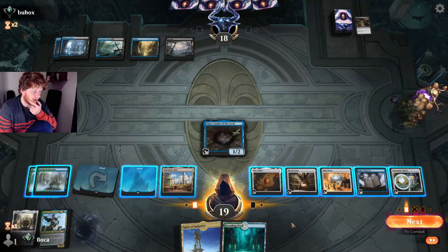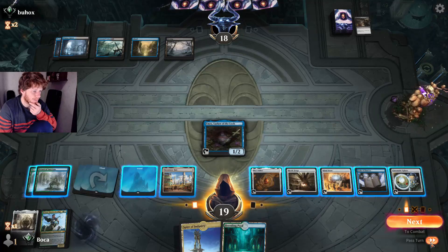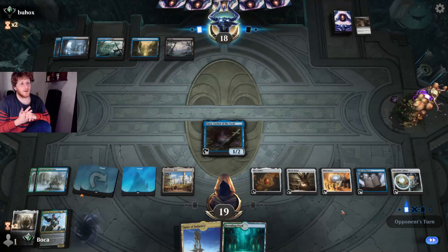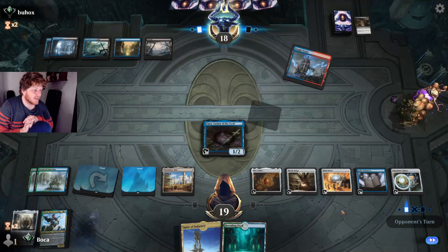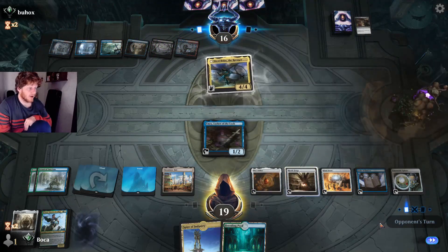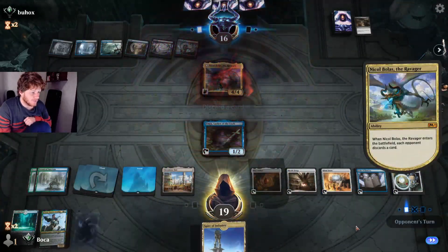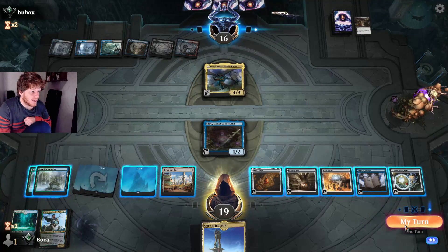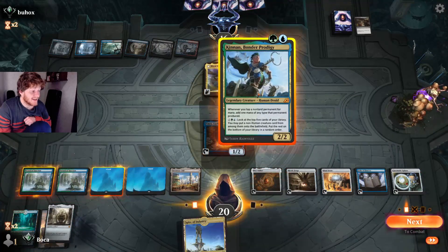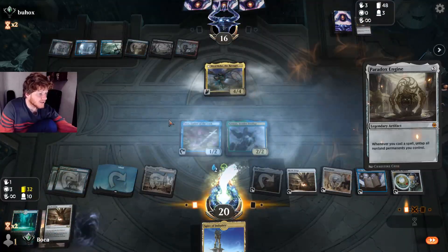Kinnan off the top. We have Paradox Engine in the graveyard. Our opponent has one more chance — they have to kill Emry this turn or they lose. We'll discard Breeding Pool. No attacks. My turn — Paradox Engine off the top! Wow, gotta love it. Good game.